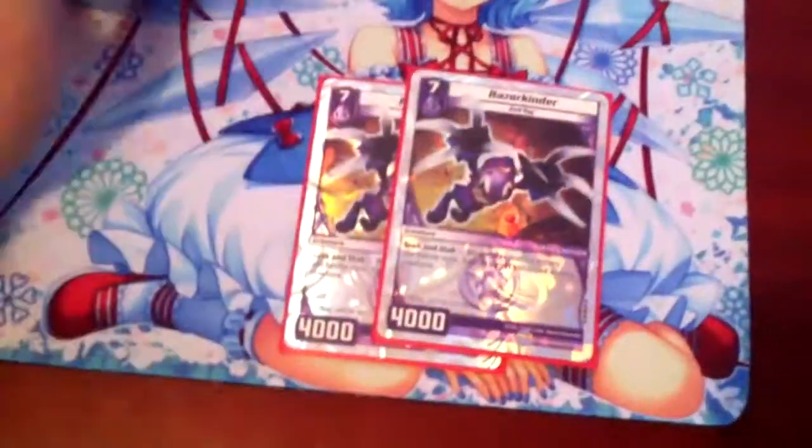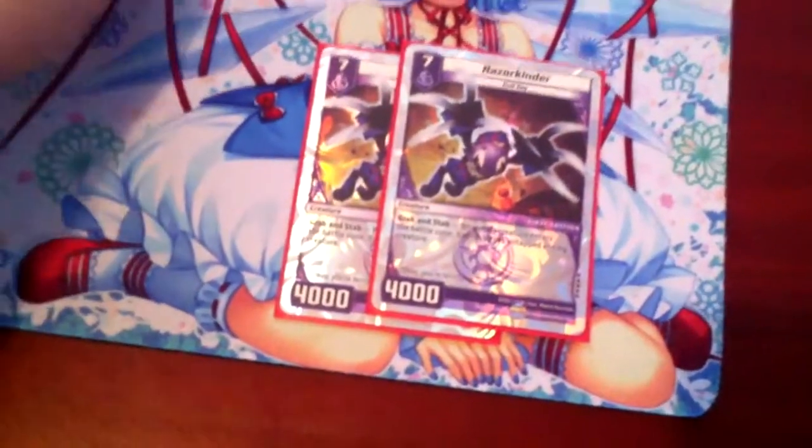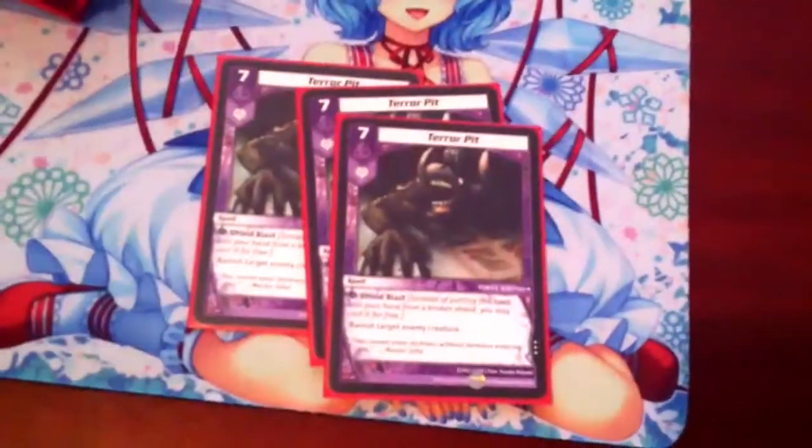2 Razorkinders for level 7 — Summon and Vanish Something. Very useful; it's still very useful and really shouldn't be used more than 2 now, but yeah, very good stuff. And of course the 3 Terror Pits also at level 7 — also really good stuff, vanishing whatever you want.